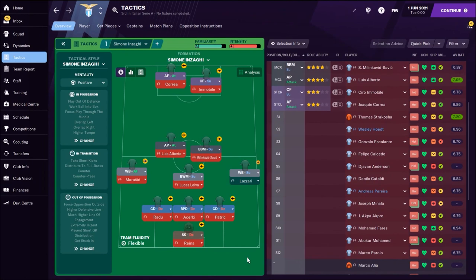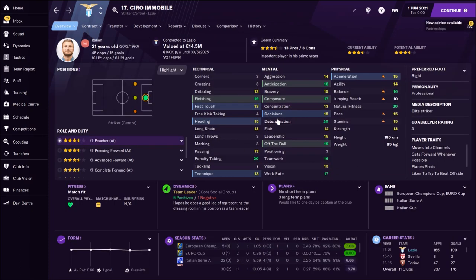This is how I see Simone Inzaghi's tactic at Lazio this year. In attack we have Immobile and Correa. Correa is playing as an advanced forward, Immobile as a complete forward — maybe pressing forward is another suitable role for him. Correa is always looking for free space but sometimes he creates something for Immobile. Immobile roams from position to receive the ball, and he is the top goalscorer — a really classy player.